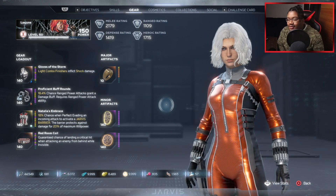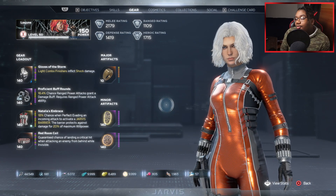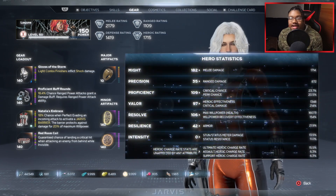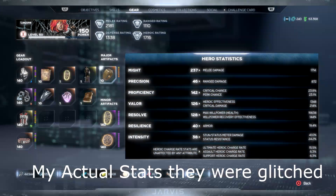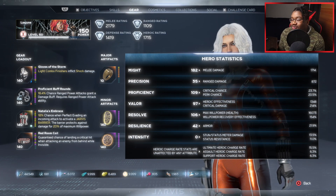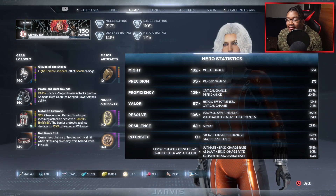Melee is just super fun with Black Widow. I'm gonna go over my gear and show you how everything works. But let me show you my stats first. I have 182 Might, 35 Precision, 109 Proficiency, 97 Resolve, 97 Valor, 106 Resolve, and 42 Resilience. So I can take some damage and also do some damage.